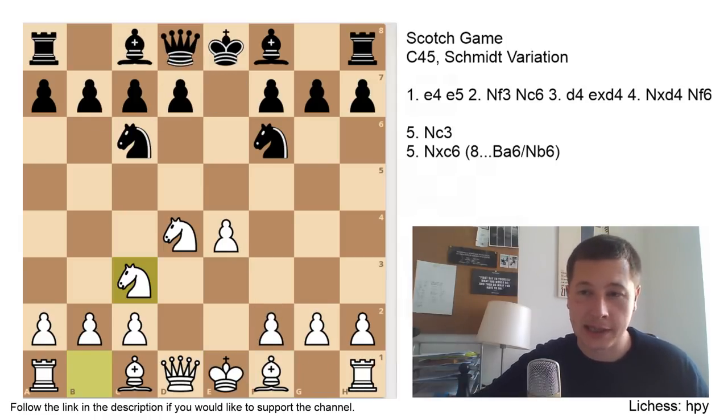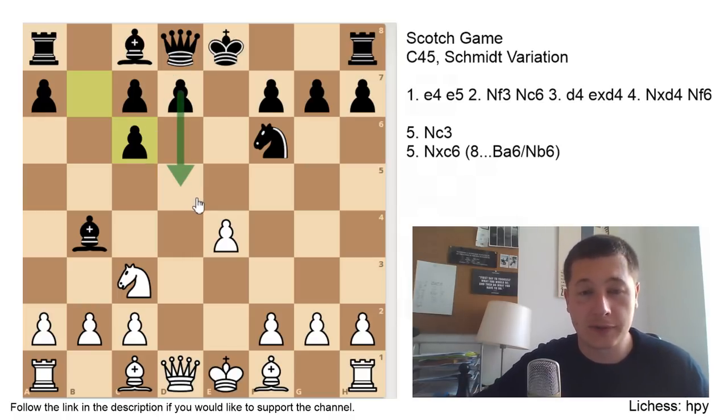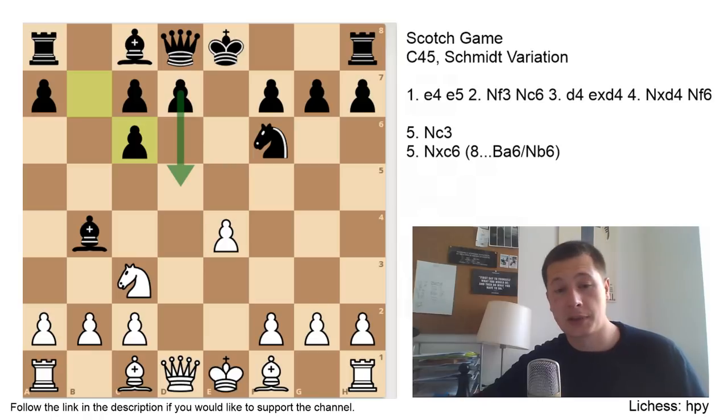Most players with white will expect Bb4, and Bb4 is going to be played in most games. Just to give a point of reference: Bb4 has been played 4,000 times, and Nxe4 has been played only 40 times, so it's definitely a move which could surprise your opponent. If you want to go for the best variation, then Bb4 is the line. White should continue with Nxc6, doubling black's pawns, and black recaptures with the b-pawn. The point of bxc6 is that black wants to push d5, because if he doesn't he'll have less space in the center and fewer squares for his pieces.